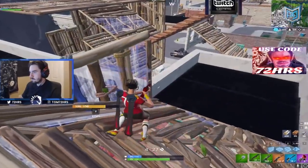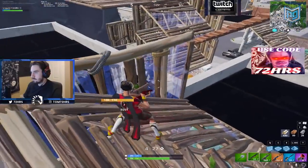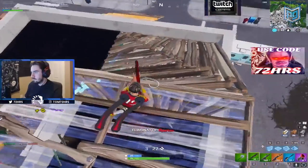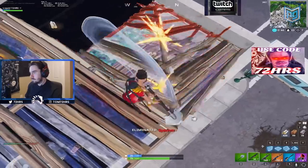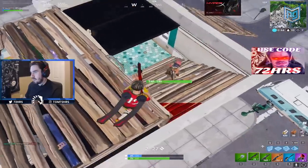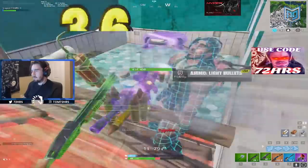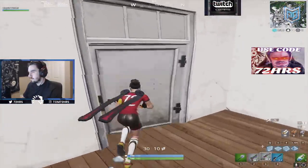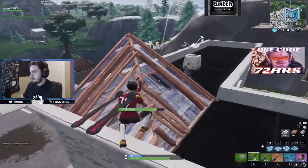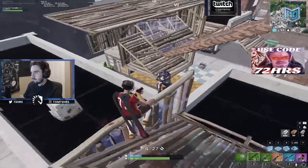72 Hours is the master at playing angles and low ground. You might think to build here, but he's pre-aiming his opponent like a hawk. When his opponent jump peeks, 72 Hours is ready and claims the kill. He's playing the angles again, dipping in and out of sight — baiting out shots and playing unpredictably. Once he breaks his opponent's shield, he drops in for the kill. This is an eight-kill hot drop performance.